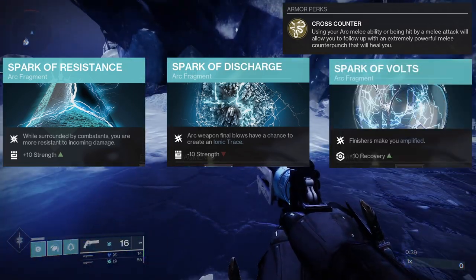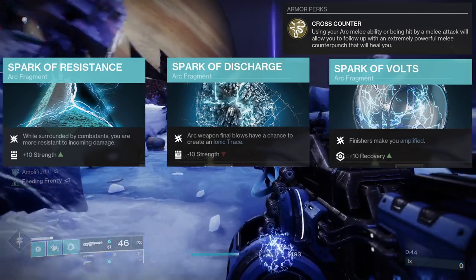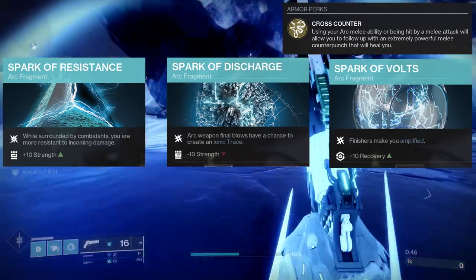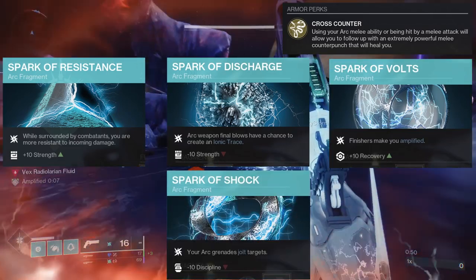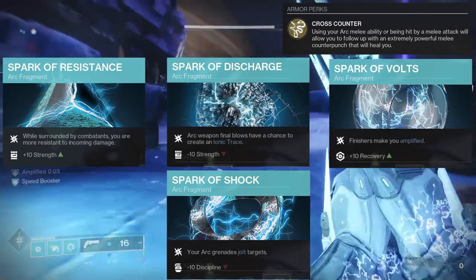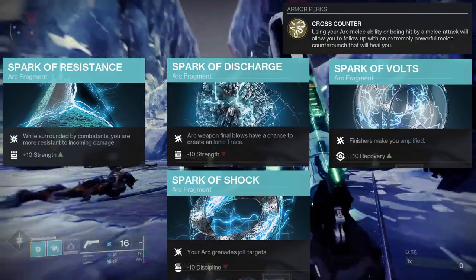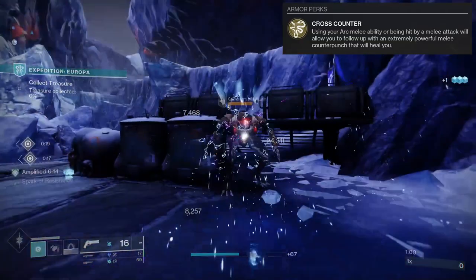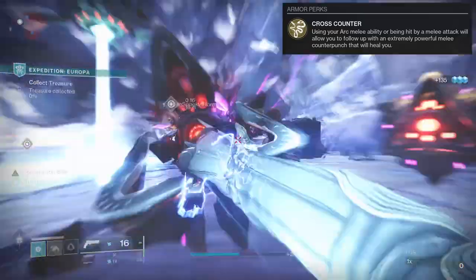Spark of Volts — finishers make you amplified. I want to be amplified as much as possible to get those benefits. And Spark of Shock — your arc grenade jolts targets, so I also want to jolt enemies. For a grenade, I'd probably pick something with the widest range without killing enemies, so I can jolt as many as possible. That's the build I have so far. I'll probably tweak it in the future, but let me know what you guys think.